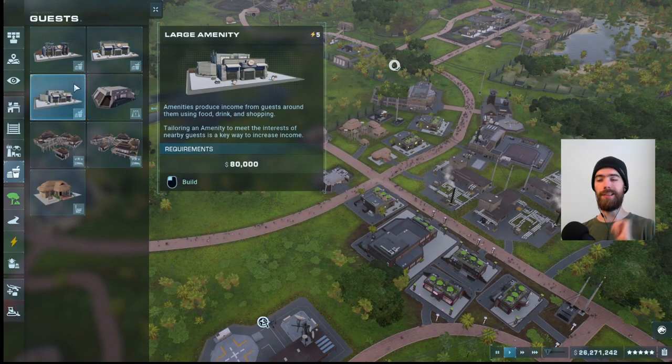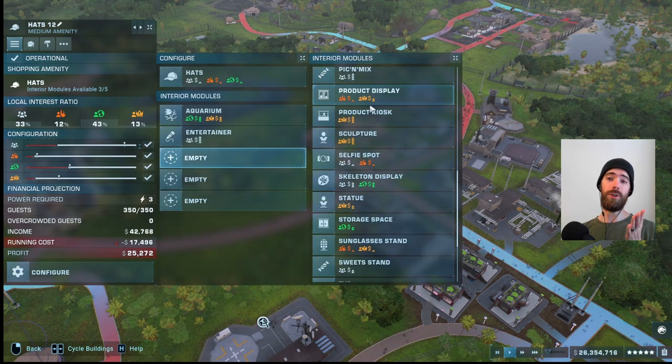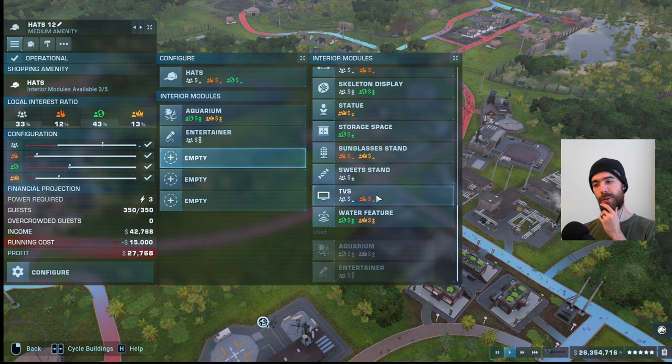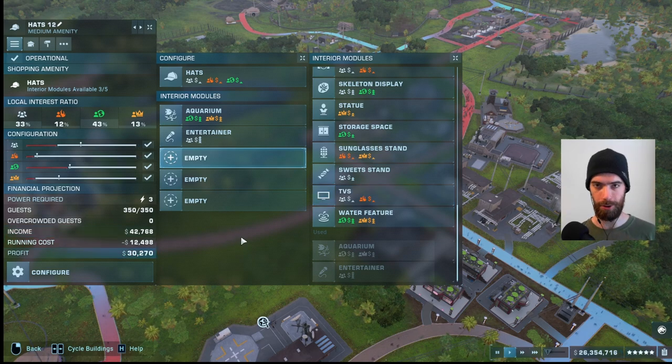Amenities also come in three different sizes and with a huge variety of different configuration modules, all of which require advanced research and most of which you will just have to mouse over to be able to find the old reliable ones that you unlocked earlier on.